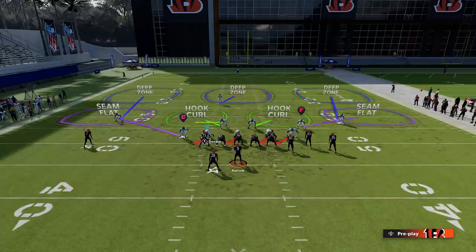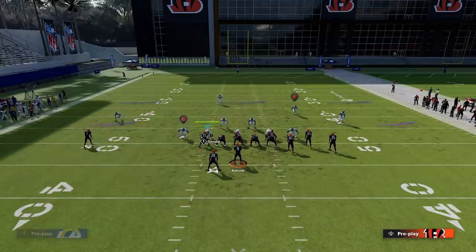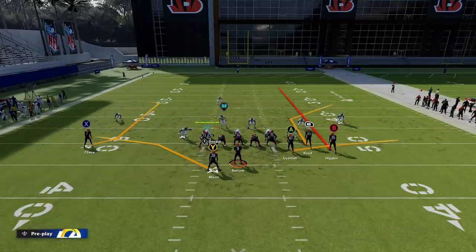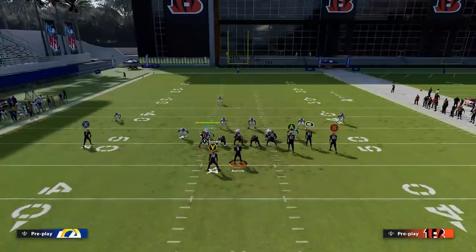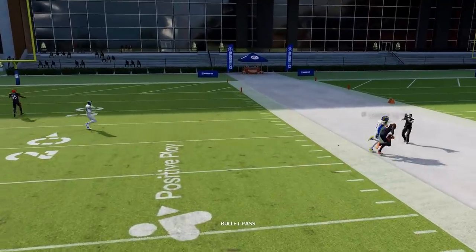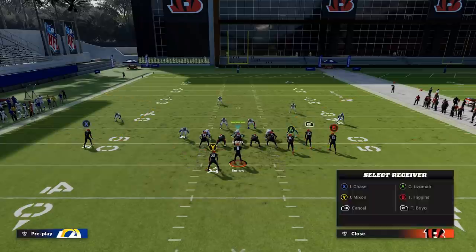When it comes to Cover Three flats, there are two different types: the seam flat and the curl flat. The seam flat is more often found in Cover Three matching principles, while the curl flat is found in Cover Three Sky. The curl flat plays back further, while the seam flat covers the flats more like man coverage. With a matching principle, it takes away the short route first with the curl flat — so this defense does a better job of taking away flats, but it's more susceptible to deep passing routes because the curl flat doesn't drop back to undercut receivers.